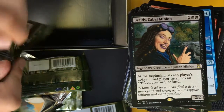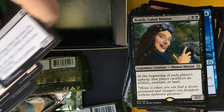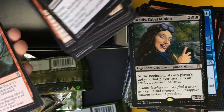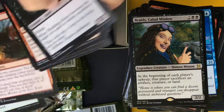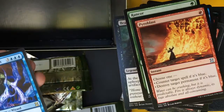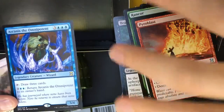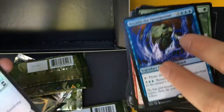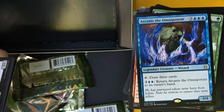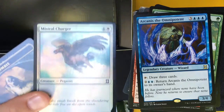Final pack — can we get something amazing? Tooth and Claw, Rancor — that's good! And Pyroblast — that's good! And Arcanus the Omnipotent. Three and three blue, for a 3/4: tap it to draw three cards, pay two and two blue to return it to its owner's hand. And a Foil Mistral Charger.